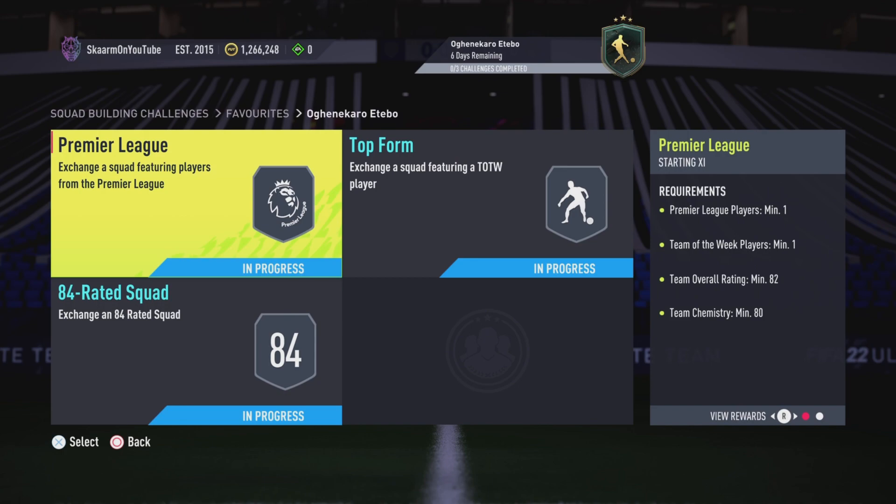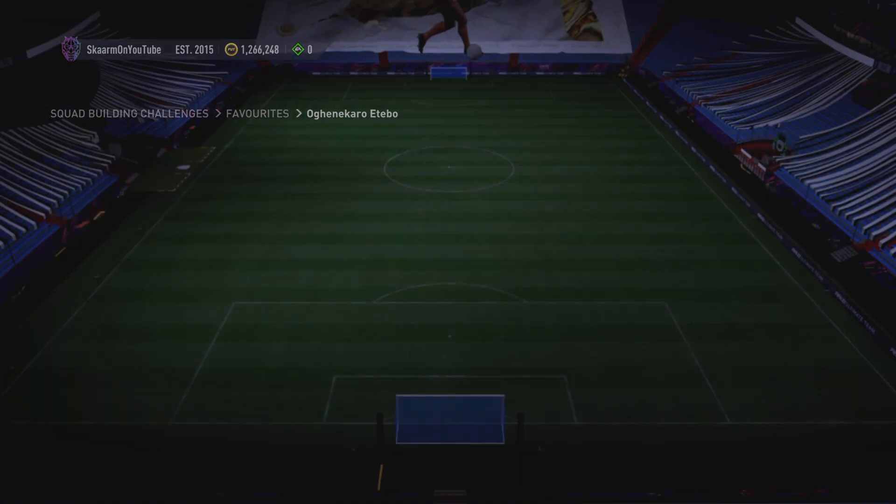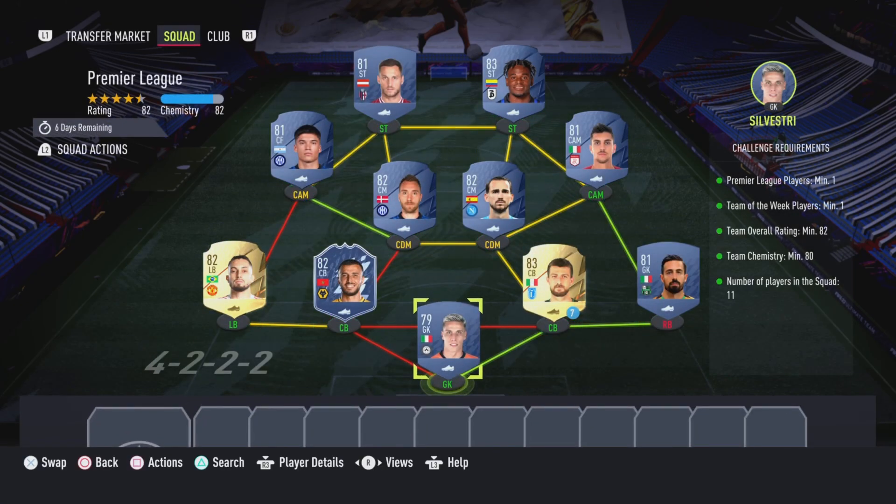Nonetheless, let's move straight into the SBC. This is going to cost 81,000 coins to complete. No loyalty is required for any of the three sections, and you do get three tradable packs in return. The primary league squad is going to cost 20,000 coins to complete.